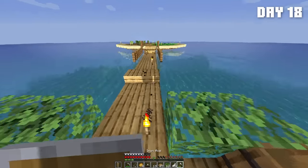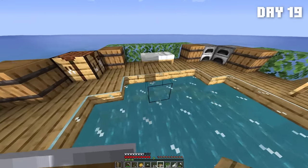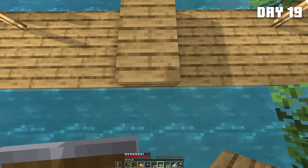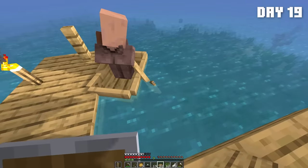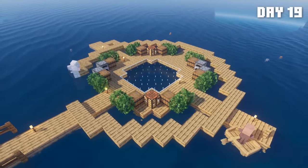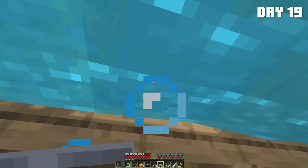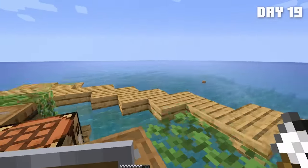I'm going to need more sand and stuff to make glass. So I'm going to go over here and build out four blocks. Let's get to building this circle. So I began building the outline for the new center raft so we can enlarge our raft further, even though size doesn't matter. There we go. I'm going to go get some more sand so I can get more glass to expand the glass floor.